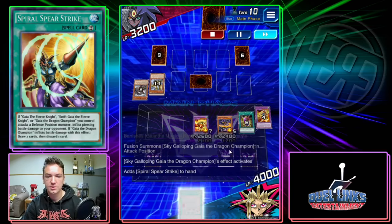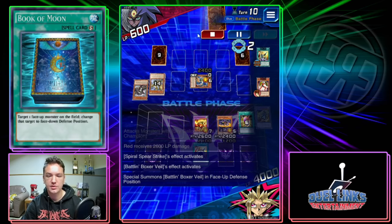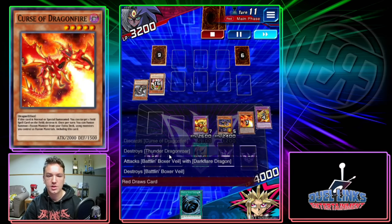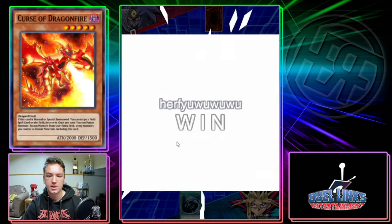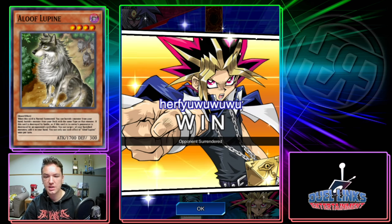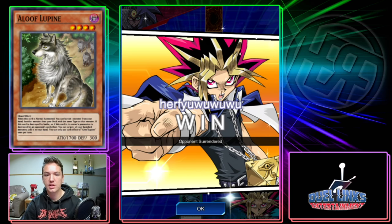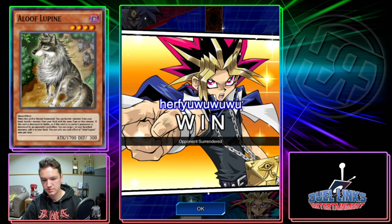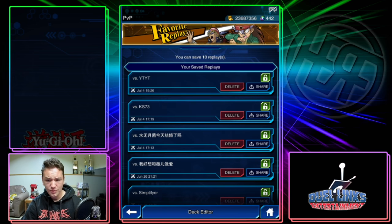We search this to be able to pierce. We deal 2600 but he has Battlin' Boxer Veil, which is unfortunate. We throw Curse of Dragonfire into the graveyard. He gets an Allure here which is good for his deck, but he surrenders because he knows he has nothing. He had to banish in a loop from his hand — he had Allure and one other card so he had nothing else to banish off of Allure. He drew bad, but when you're playing against the best deck in the game, of course you're gonna scoop.